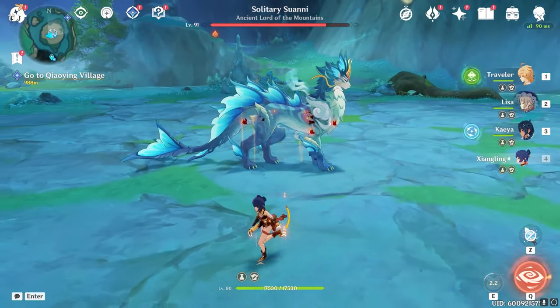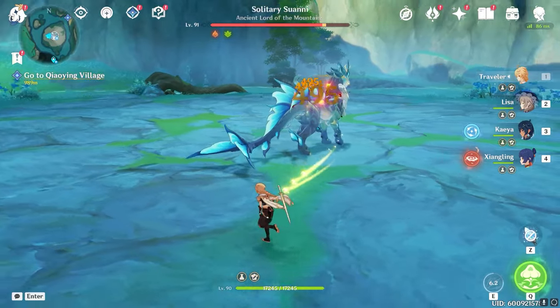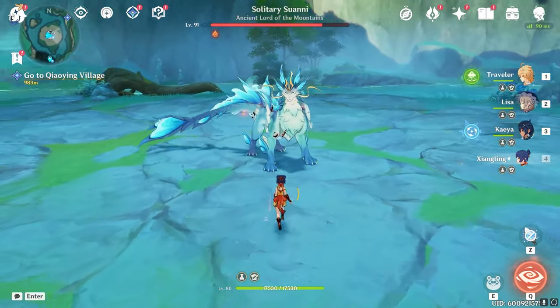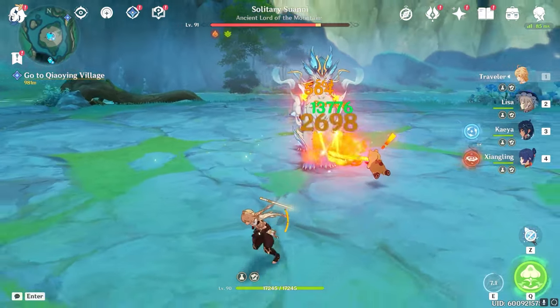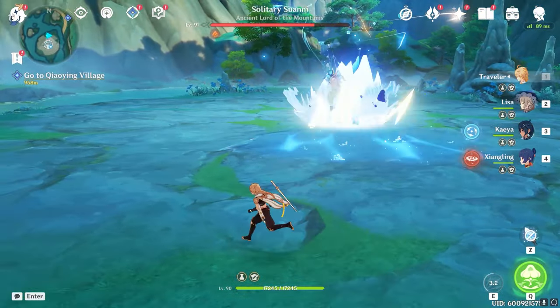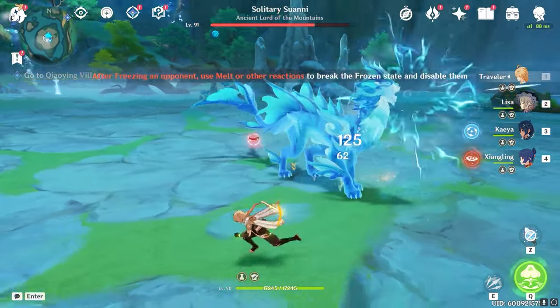I'm going to try and show you one of these moves: the Anemo Tail, otherwise known as the Gale Tail. This is the only move that you dodge in for, not out. Everything else you dodge out, just like this. I'm going out and away from it, and then I go back in for some more stuff.